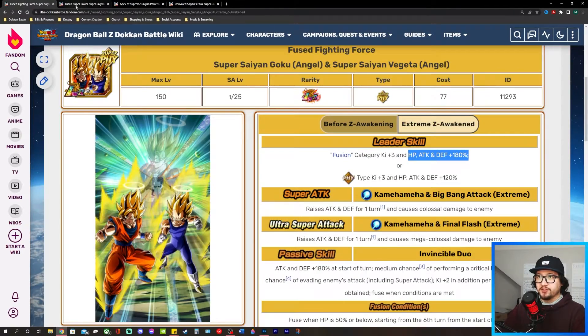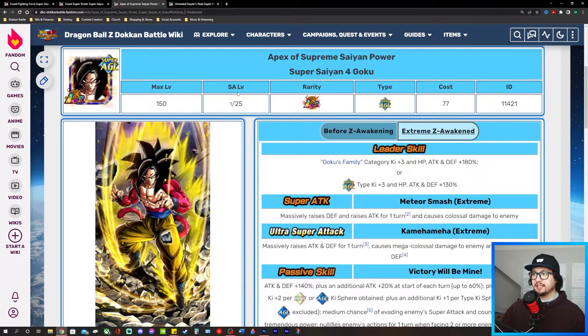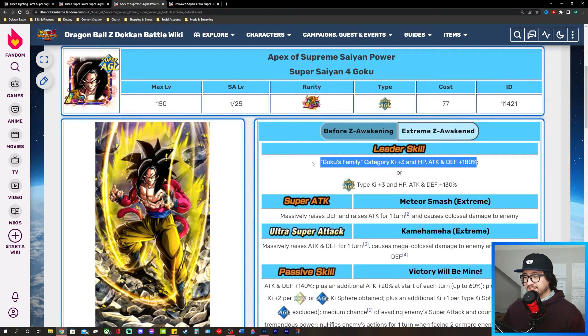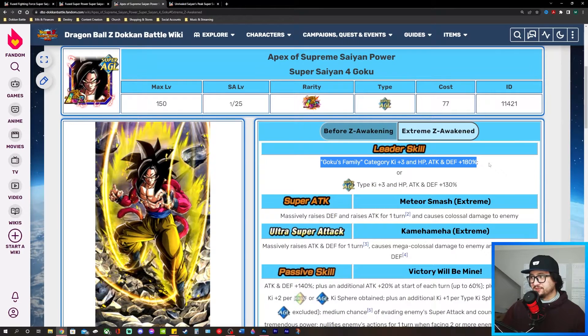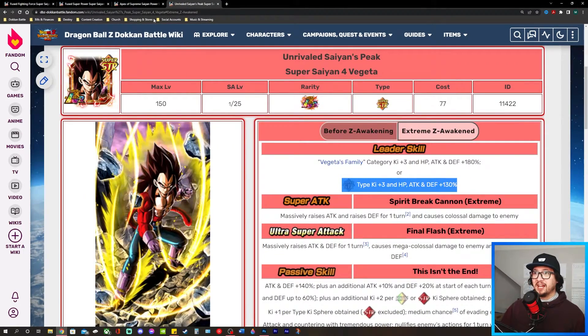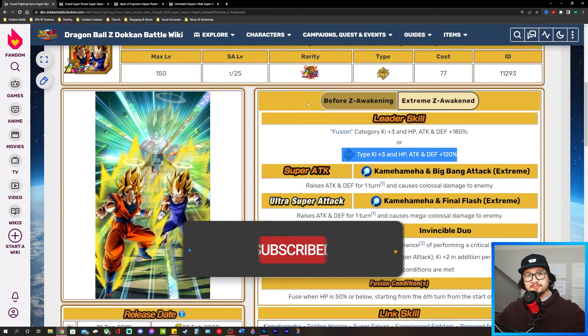You definitely want to get these guys link leveled. If you have these units and haven't dokkan awakened them yet, start doing that now so you can get that seventh link and start link leveling them. This Goku's Family leader is the most impactful EZA out of the four, because Goku's Family is such a huge selection of units and this game loves to make Goku shine. A lot of good Goku units can use this leader skill for 180 across the board — it's absolutely incredible. On top of that, the sub-category leader skill also gets a buff, and you can take advantage of that in the Virtual Dokkan Ultimate Clash.